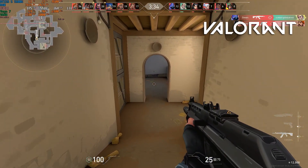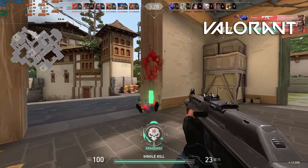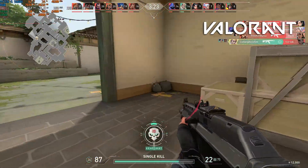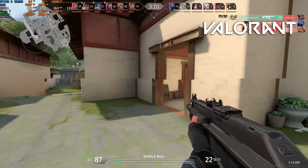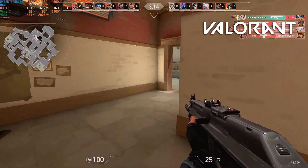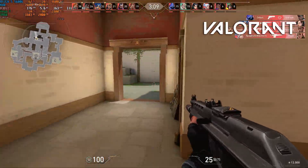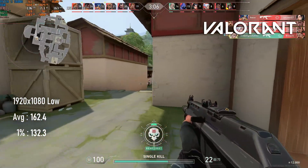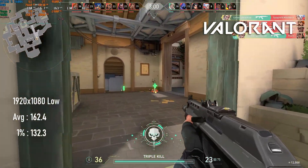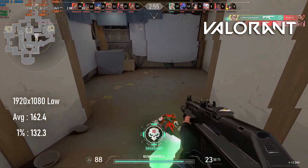Starting off lightly, Valorant is normally CPU-limited by even a moderately powerful graphics card, and I dare say the 5600G could power a discrete card like the RX 460 to well over 200fps, but in this case either the Vega 7 or the relatively slow RAM is holding things back. Dropping MSAA goes a long way to resolving this, and with everything else on low, it's possible to demolish the 144fps target with an average of 162.4 and 1% lows of 132.3. This game is an ideal way to show off your shiny new 144Hz monitor, especially as it's free.